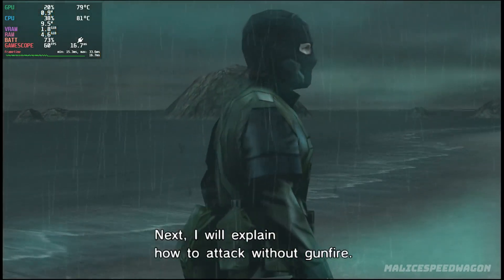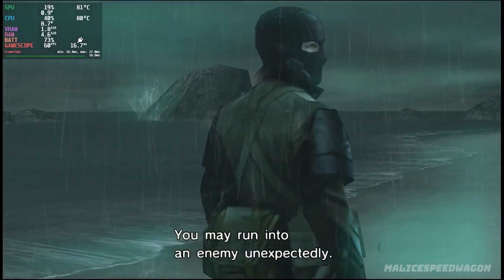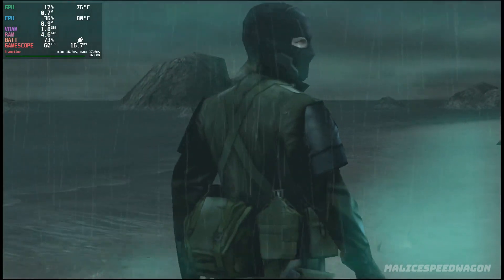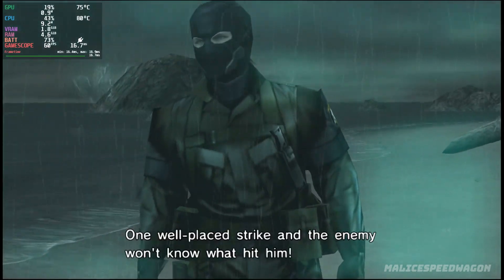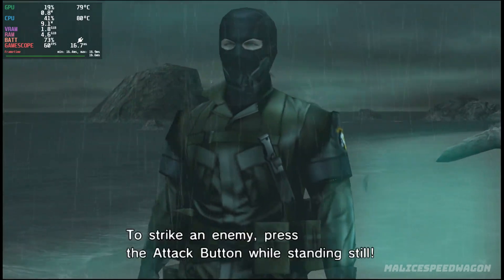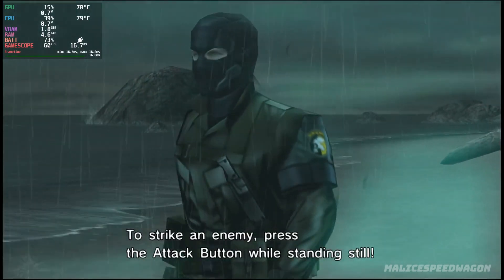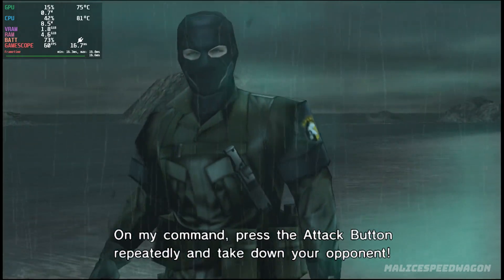Next I will explain how to attack without gunfire. You may run into an enemy unexpectedly. You may not have a weapon on you, or you may be out of ammo. You'll still need an effective attack strategy. One well-placed strike and the enemy won't know what hit him. To strike an enemy, press the attack button while standing still. On my command, press the attack button repeatedly and take down your opponent.